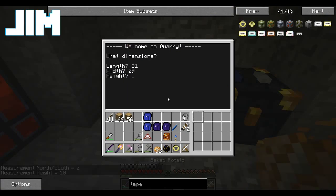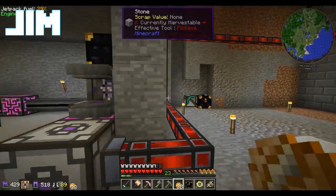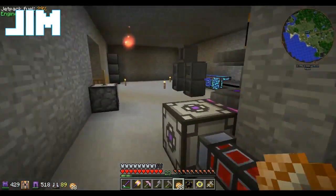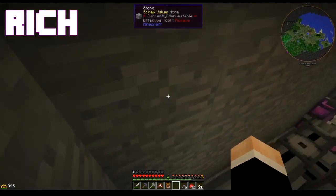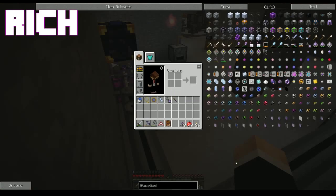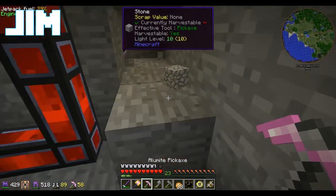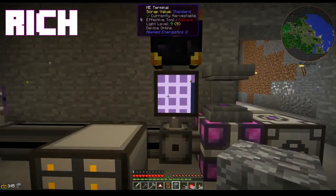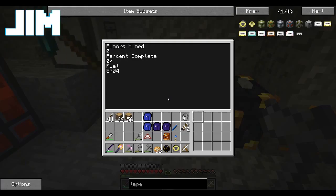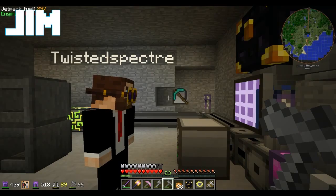The other thing I need to check is the other side of this wall. Hey Rich, can you go stand in the corner where this funny looking ME glass cable is? Sure. As it turns out I need to make more stuff. I do apparently need a wireless access point. I'm getting blocks dropping on my head. Yeah, that's just because I did a thing.